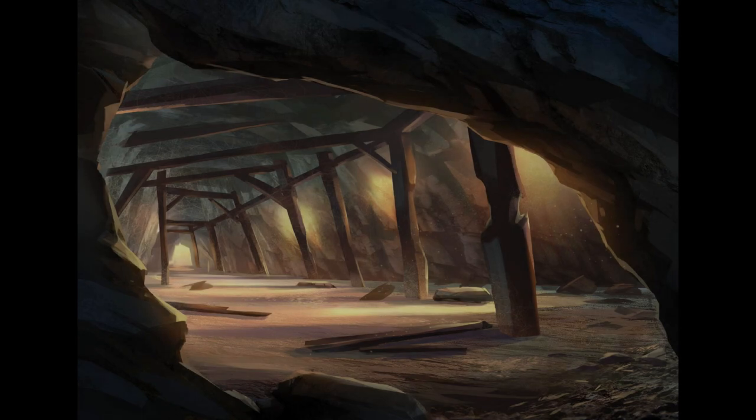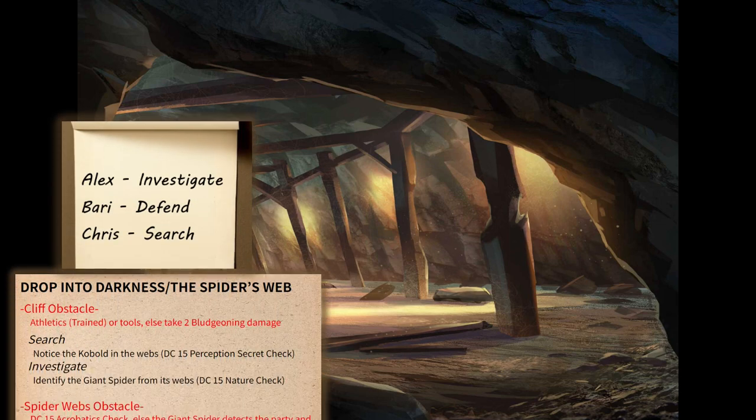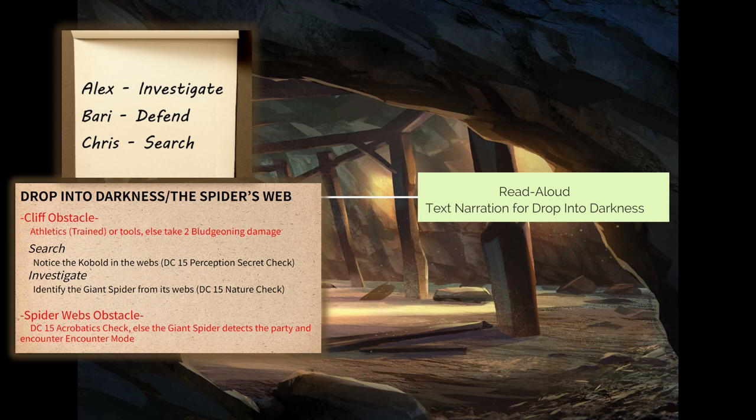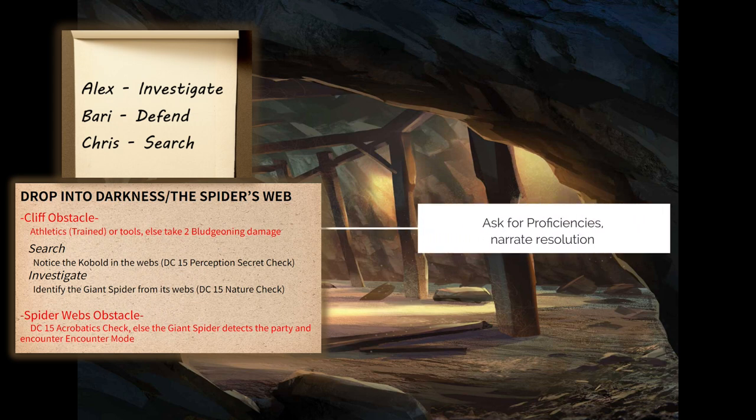As the last of the rats fall silent, we are back in exploration mode. Does anyone want to change their exploration activities? Alex, you already investigated the basement, and it seems the only way forward is from the direction the rats came. Squeezing through that hole, you find yourself in a cavern that seems to stretch endlessly beneath the streets of Otari. Up ahead, the passageway ends in a cliff that plunges sharply into the darkness.